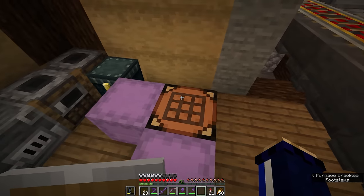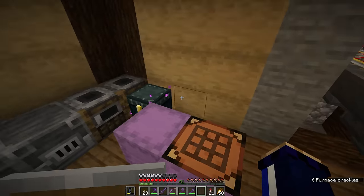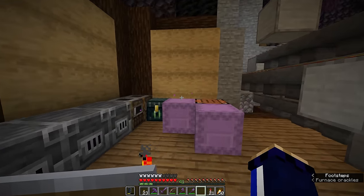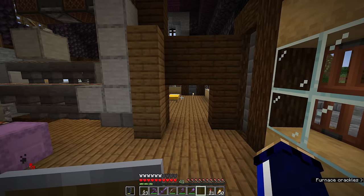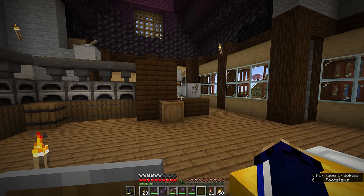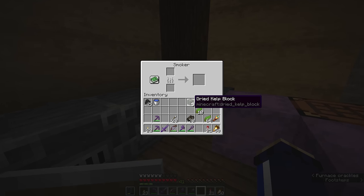The only more effective stackable fuel source in Minecraft currently is coal blocks, which can smelt 80 items each and also stack to 64, but have to be made out of a 3x3 of coal. Since coal is a resource you have to mine from the environment, unless you're farming wither skeletons, it can be considered fairly finite. Whereas right now, we can set up a very effective, renewable kelp farm that will provide us with a renewable source of kelp blocks.